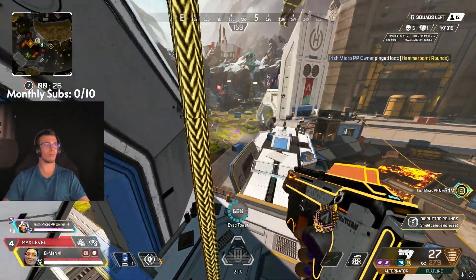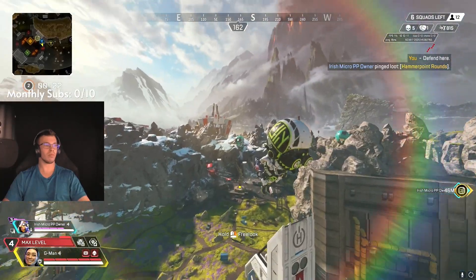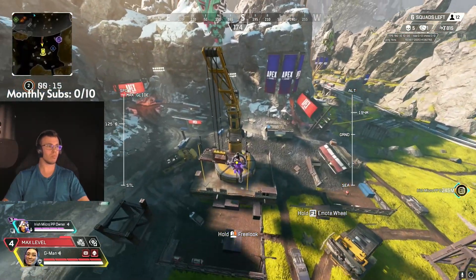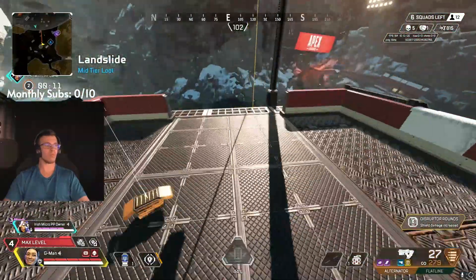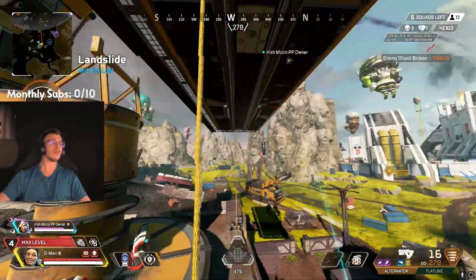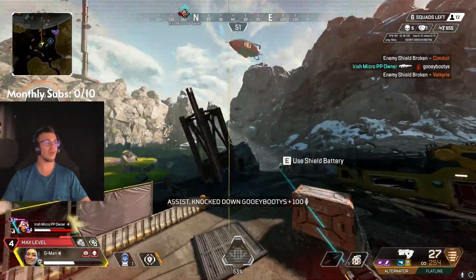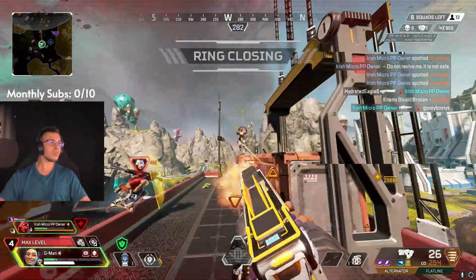But the thing that really comes in clutch — that makes this weapon extremely overpowered this season and actually pretty much reverts all of its nerfs — is the Disruptor Rounds. With the Disruptor Rounds you can pretty much melt everyone in the lobby. It's just an insane hop-up. It kind of makes up for the bullet drop, and anytime I pick it up with the Disruptors it just becomes a completely different, completely overpowered gun. So if you guys find the Alternator with Disruptors off rip, use it for the rest of the game.